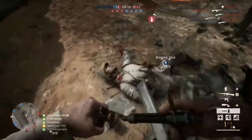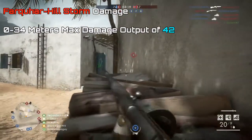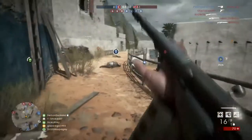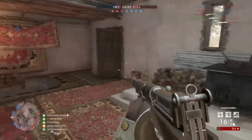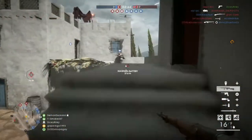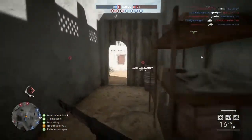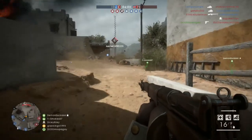Moving on to its damage ratings — between 0 and 34 meters the Farquhar Hill Storm has a max damage output of 42, tying it with the Autoloading 8.35 and the M1907 SL for the second highest damage in the class. Its damage ratings are actually identical to the Autoloading 8.35. Between 35 and 52 meters it slowly drops to a minimum damage of 30. From 0 to 47 meters this gun is a 3-shot kill, and from 48 meters out it becomes a 4-shot kill, holding damage and overall power extremely well.